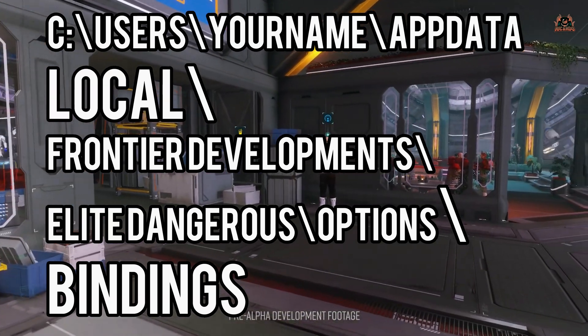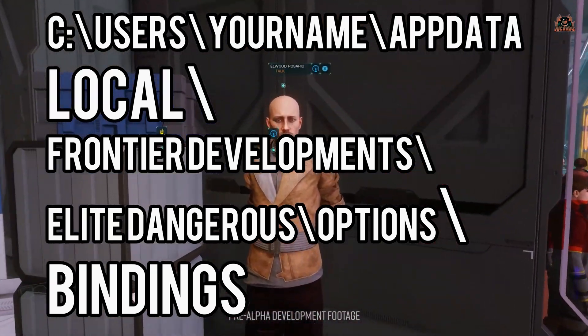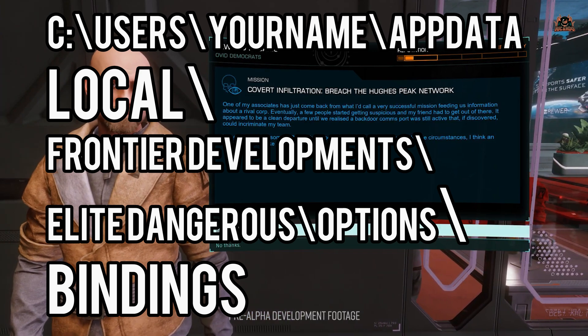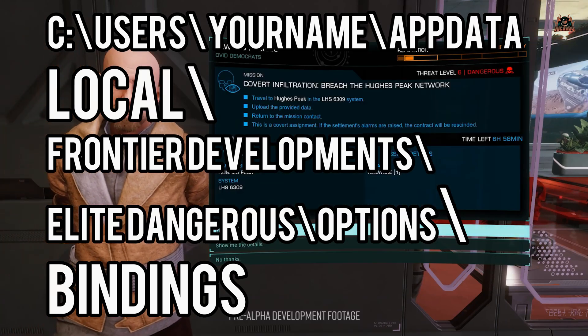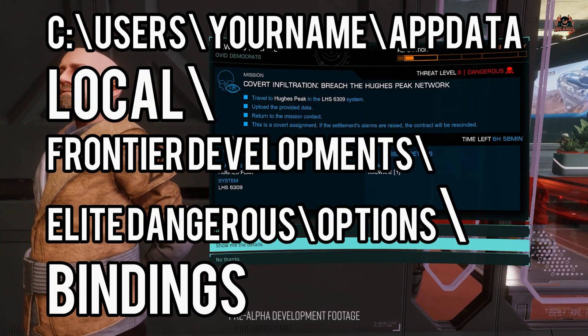From Windows Explorer, navigate to the following path: C:\Users\[your username] — this is the name that you log into your Windows PC with — then \AppData\Local\Frontier Developments\Elite Dangerous\Options\Bindings.